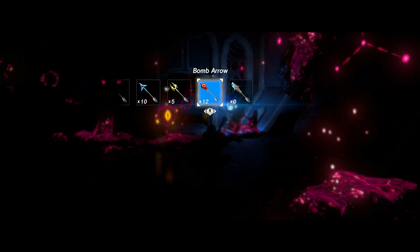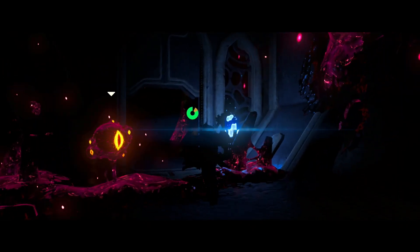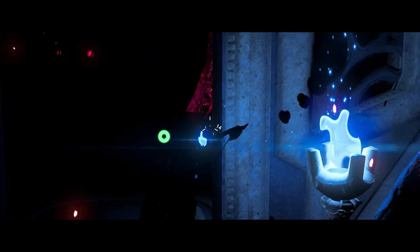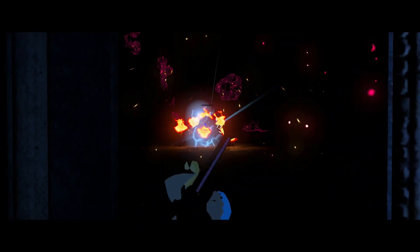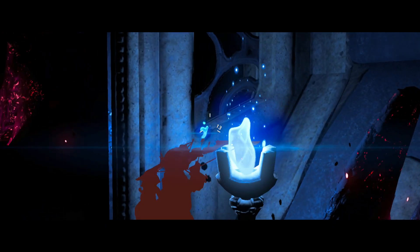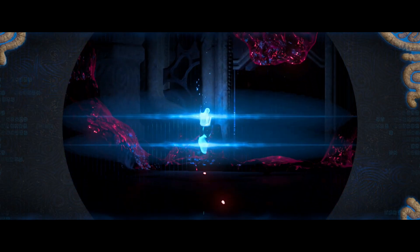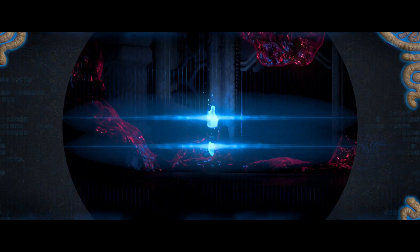We can already activate the first terminal. You can hear the music changing and getting a little more intense. Now, one strategy I won't be able to show off here — because I don't have the correct bow — is the duplex bow strategy. If you light your arrow on fire on this torch and then shoot the guardian in the eye, the first arrow actually kills the guardian, and the second arrow perfectly flies to the opposite side of the room to light up the torch.